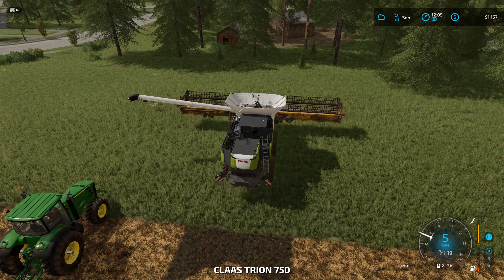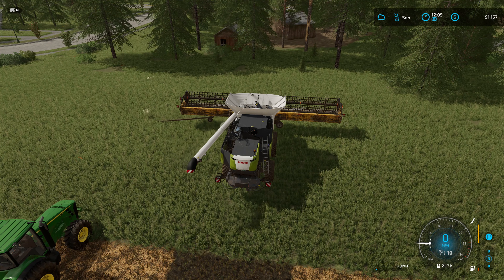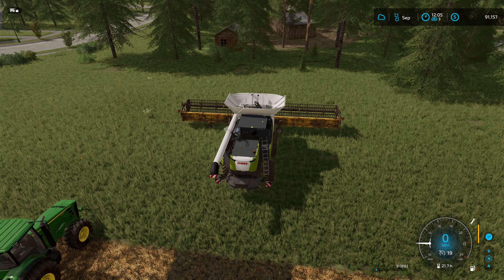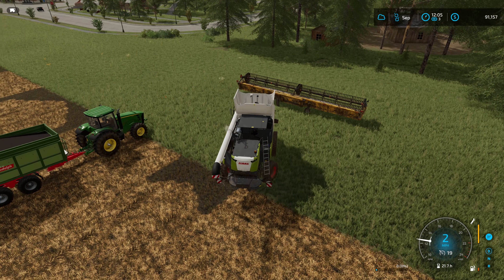Let's put the pipe in and unfold the header, drop that down. Then let's go ahead and fold up the Claas Trion.